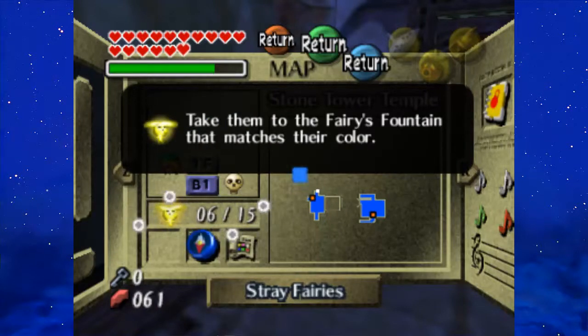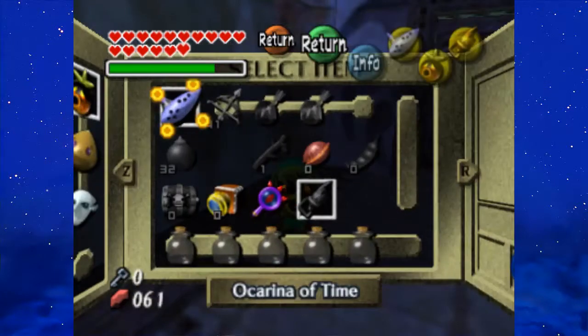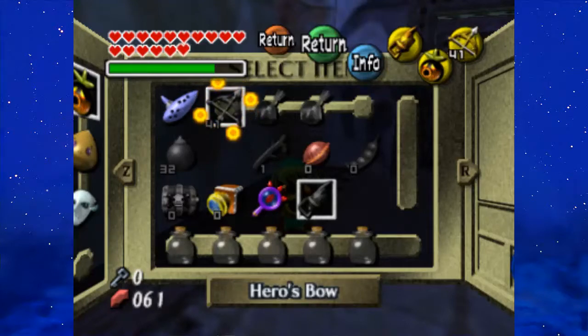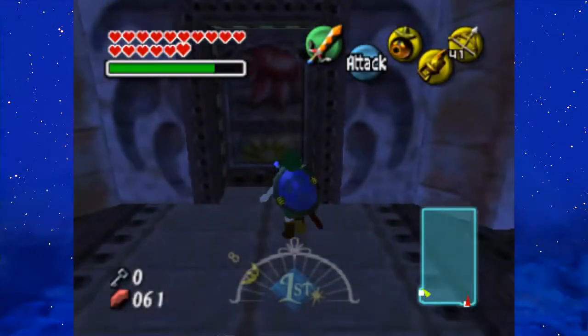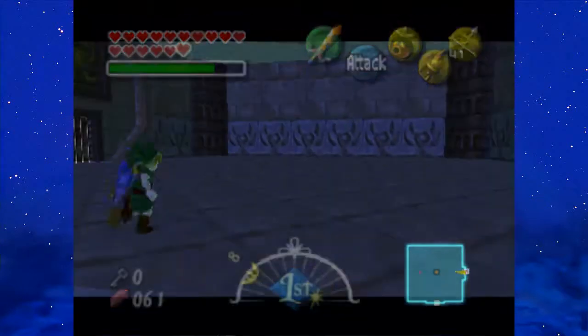Hey guys, Mr. CheeseGaming here, and welcome back to more of Let's Play Majora's Mask. Last time, we started the Stone Tower Temple, and along the way I started discussing my own theories on how the temple may have been created. In this part, we're going to go ahead and continue on with the Stone Tower Temple, starting off by going into the mid-boss.